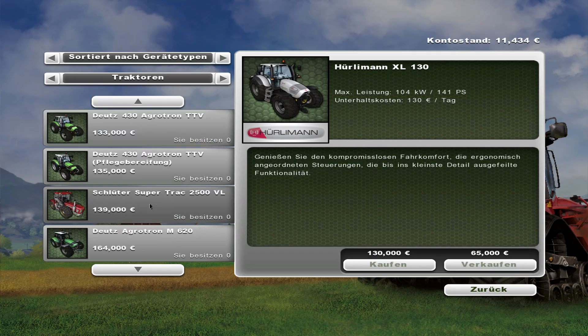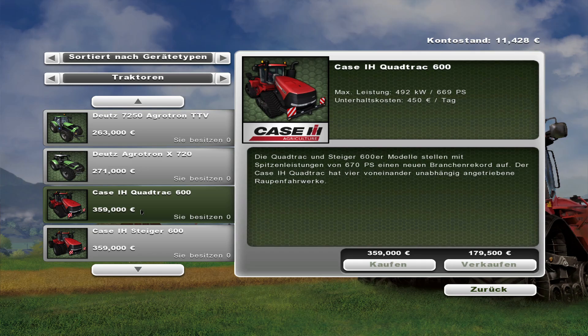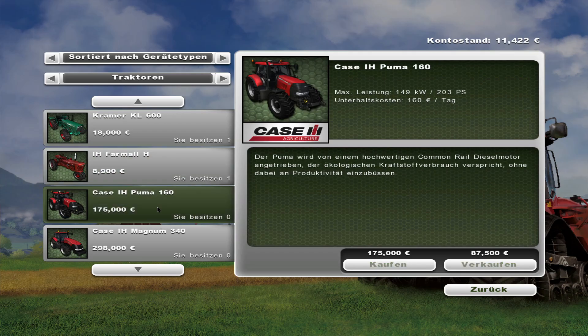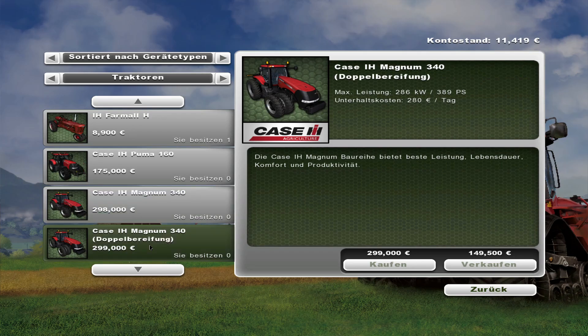Schlüter is a famous German tractor brand — we don't have it anymore, but it was in Farm Sim for a long time. Then here comes the big Case — two of them: the Quadtrac with tracks and with wheels, but the same tractor. And then we have the Fendt that we have on the farm, and a more normal Case: a Puma and a Magnum. This is quite big already — quite a lot of Case.